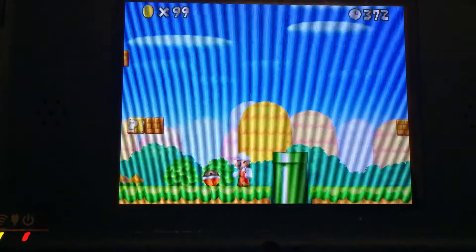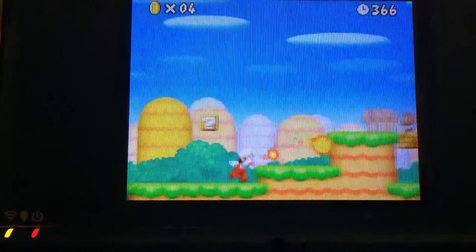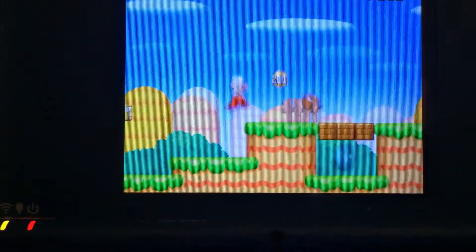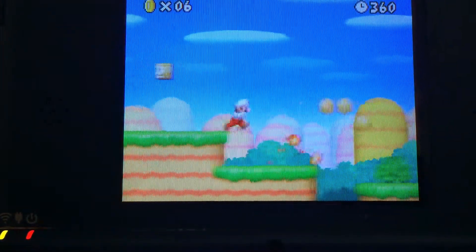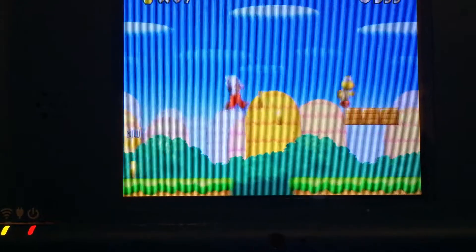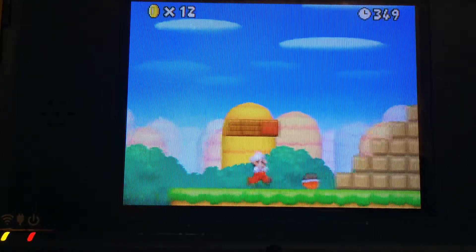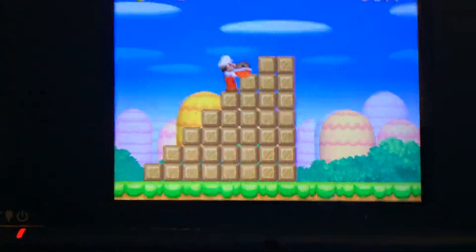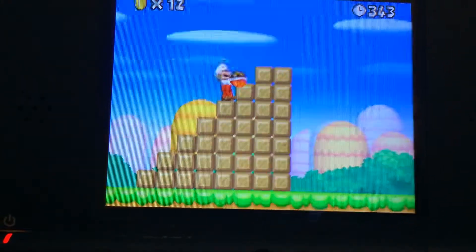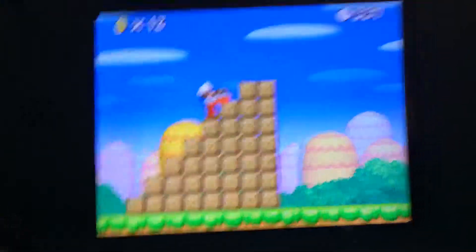He'll give us a load of 1-ups, but still die. So you wanna go to the end, but don't finish the level. You see this Red Koopa running? You wanna grab him. And stand anywhere on the staircase. Don't throw him, because that'll be the dumb thing to do.